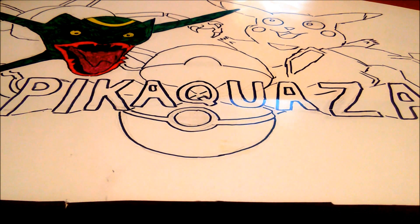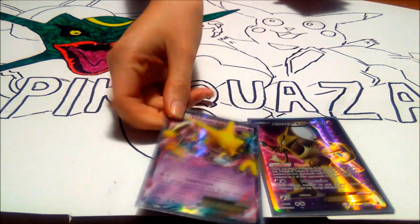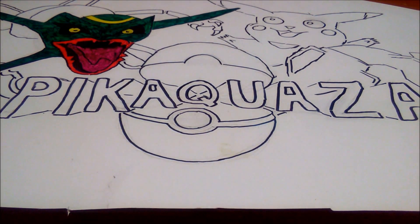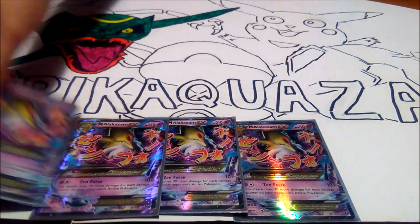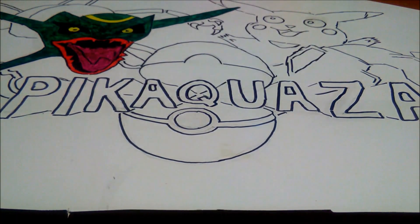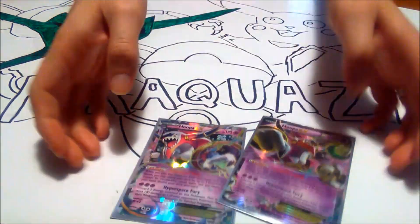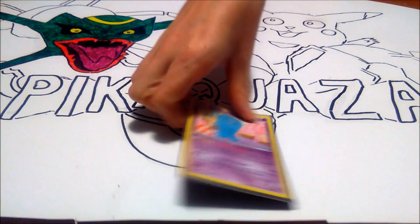First off we have 4 copies of Alakazam EX. Next up, we have 4 copies of Mega Alakazam. 2 copies of Koopa with Scaled Ring. 1 copy of Wobbifax. 1 copy of Absol.